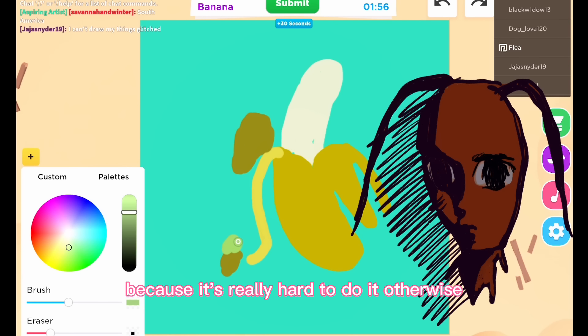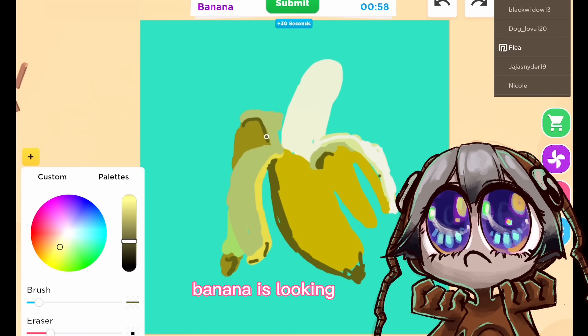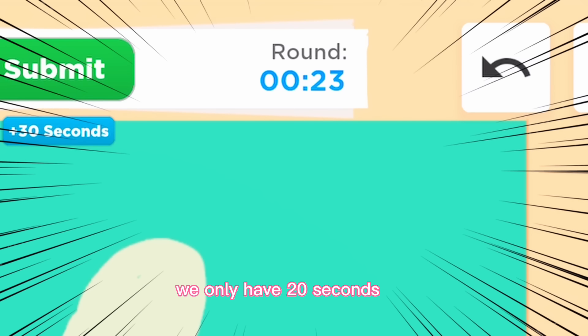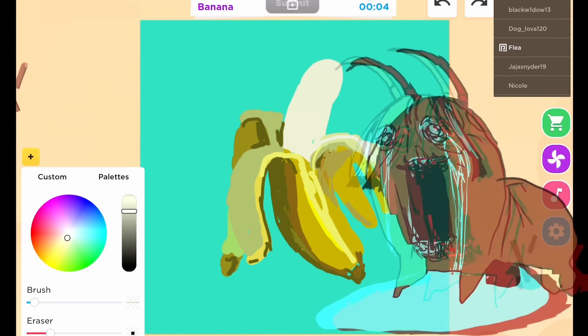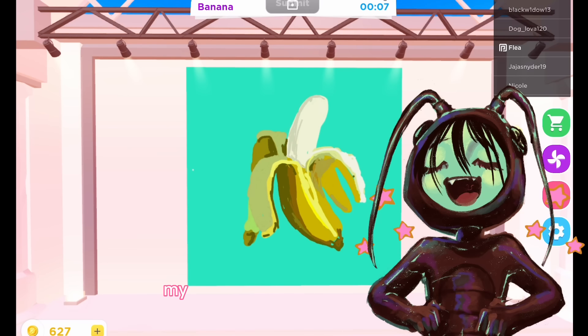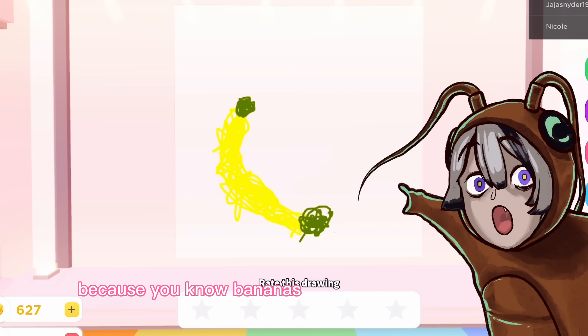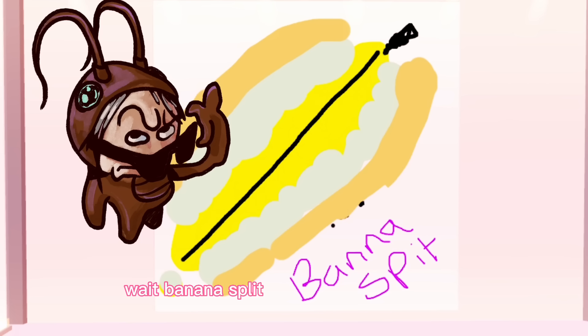Banana is looking so real — we're flexing on these kids! We only have 20 seconds left. Oh my god, I put too much into the other parts. My banana doesn't look too bad — that is truly what a banana looks like. This one's good too because, you know, bananas have that green part. We got the green in!